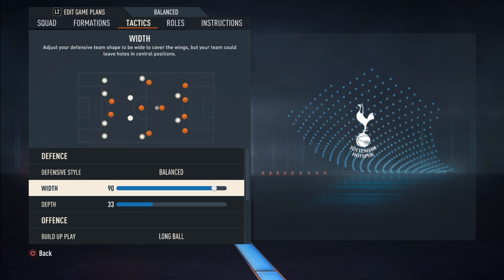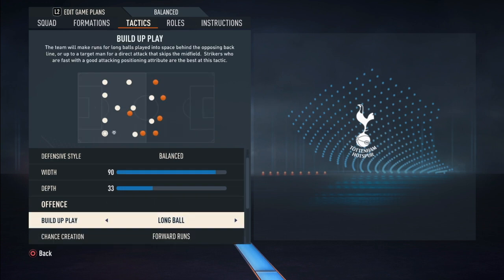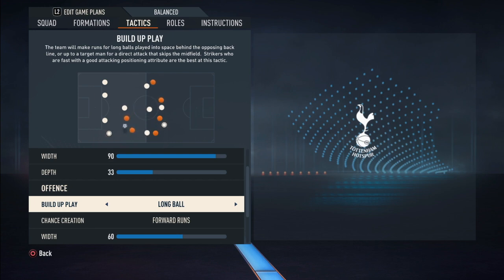Their width is really, really wide for defense because, like I said, they have five defenders so they really spread out, not to choke themselves in the middle, and their depth is low. We all know how Conte plays — very, very low defending, then counter-attack, building long balls up front with forward runs, giving Kane space, making him fall deep and play long balls to the wingers.